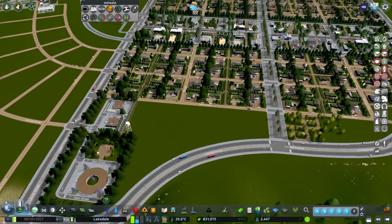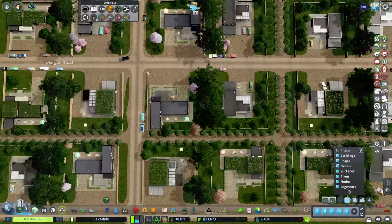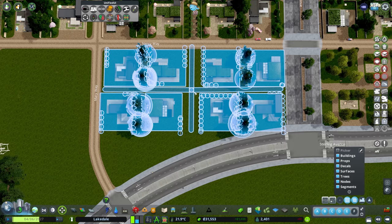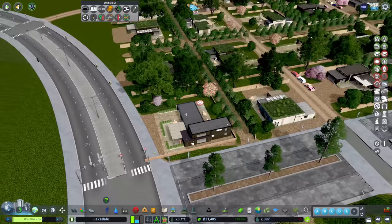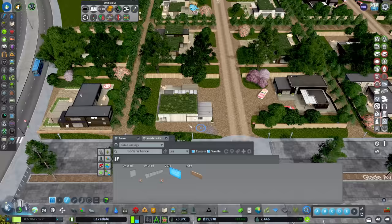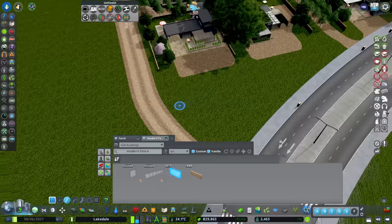We're going to take some of these houses here and fill in this area. There we go, that fits in okay. We're missing a couple of fences, so let's sort this out - modern fence number three, draw that in down the side there. And this one here is getting a super large garden which I'm sure they'll be very pleased about.